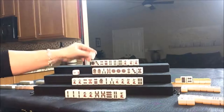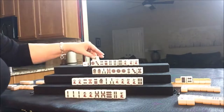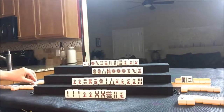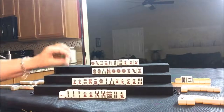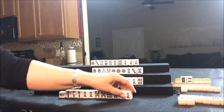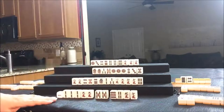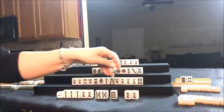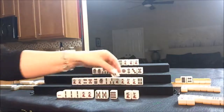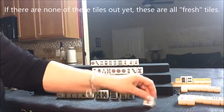They drew an eight BAM — that's been discarded. We'll discard that and draw for North. They drew a South; we'll discard that. Nobody's been wanting wins. Let's draw for East — five crack; that's not helpful, they're going for Pones. Has a seven crack been thrown? No. Four BAM? No. Five crack? No — they're all safe tiles. Let's discard the five crack and draw for South.